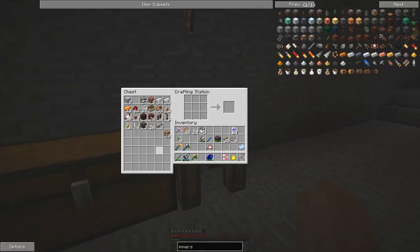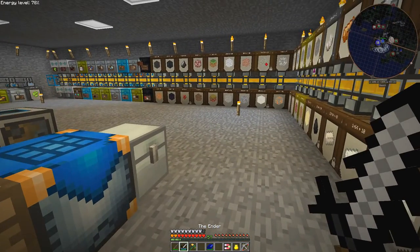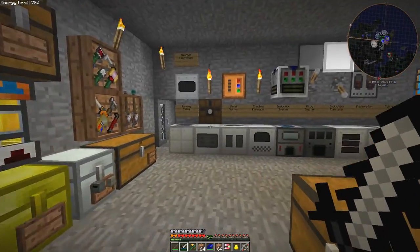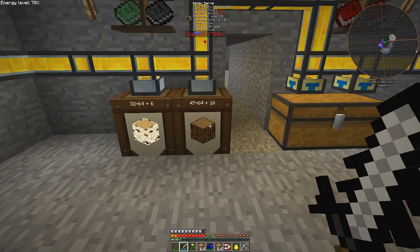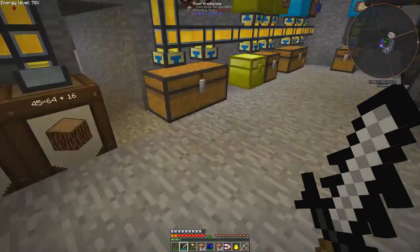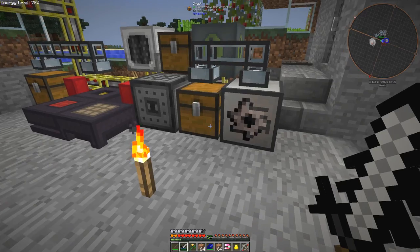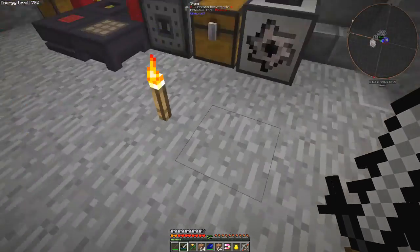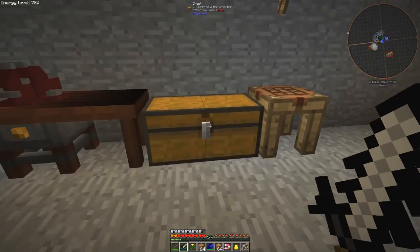I've already got ten sticks so now we need some more. I don't have as much wood down here as I should - let's go upstairs to the workshop and get some more wood. Let's take a couple of stacks of those planks. Up on the ground floor I've now put in some better barrels for the huge amounts of wood from the arboretum. Let's take a couple of these stacks and put them into the sawmill over here.